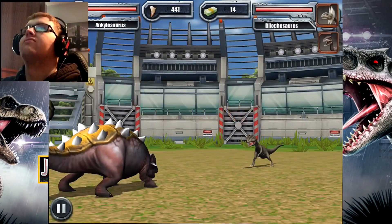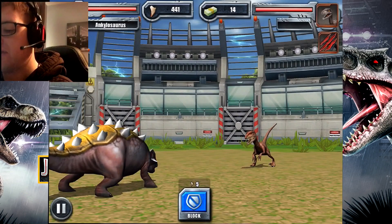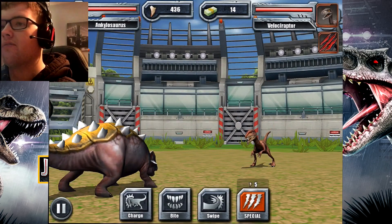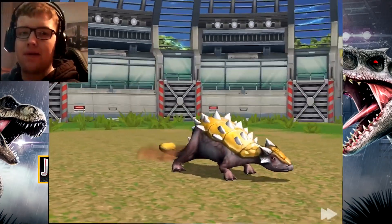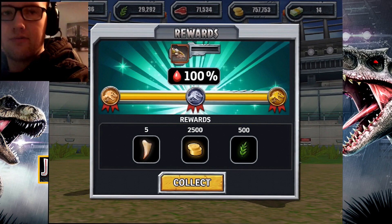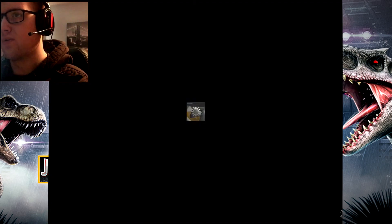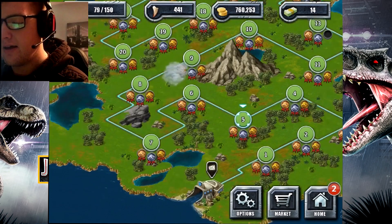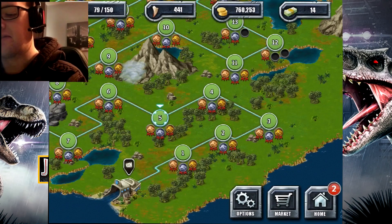Two opponents — Dilophosaurus and Velociraptor. A lot of people are commenting saying why won't I add more dinosaurs to my team. Well, because these dinosaurs I'm against are kind of weak, so my dinosaurs are strong enough to one-hit them all. I will be adding more to my team when I face tougher opponents. What do you guys think of Jurassic World: Battle at Big Rock? Did you enjoy that short film? I sure did — seeing the Nasutoceratops and the full-grown Allosaurus was awesome.